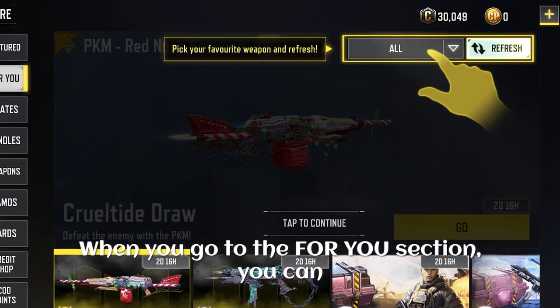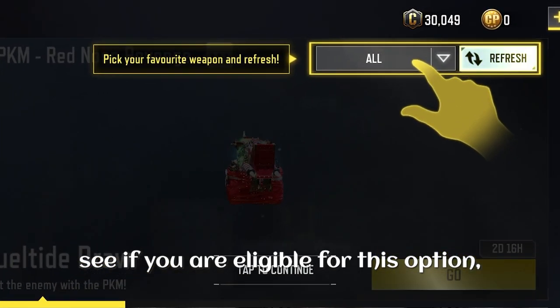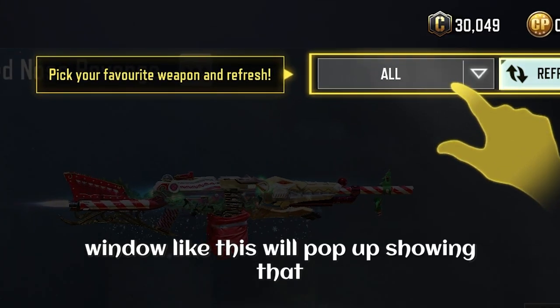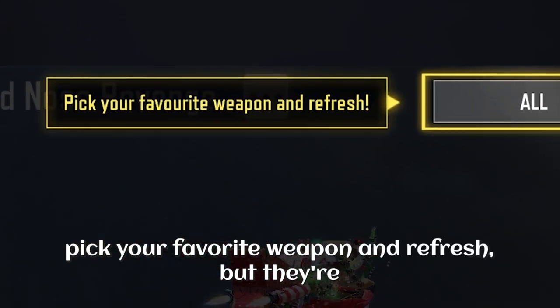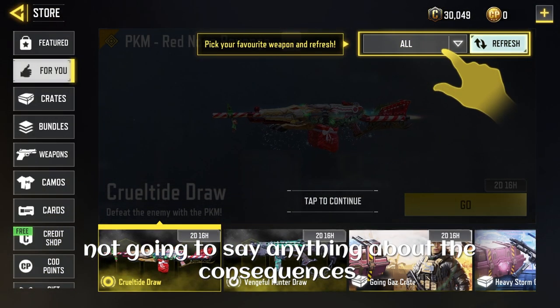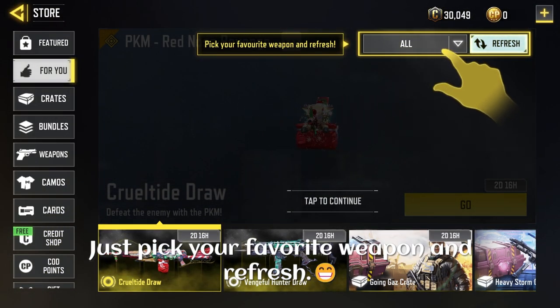When you go to the For You section, you can see if you are eligible for this option. When you click on For You, a window like this will pop up showing 'Pick your favorite weapon and refresh.' But they are not going to say anything about the consequences — just 'pick your favorite weapon and refresh.'